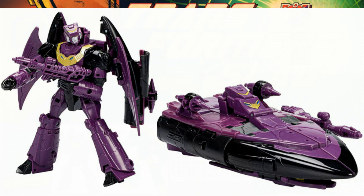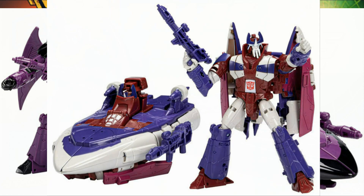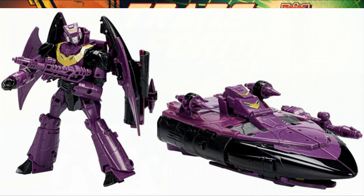They're taking that Studio Series 86 Voyager class Scourge and giving it the Ratbat treatment. It looks like Hasbro is really making good use of that mold — we got the Scourge, we got the Sweep repaint, we got the Alpha Trion, and now we got this one. So let's jump into first the figure itself, and then we'll go into some other Easter eggs.